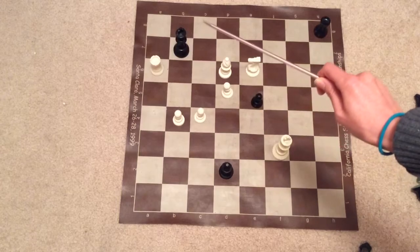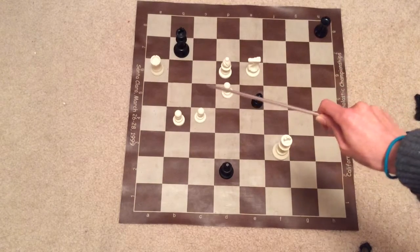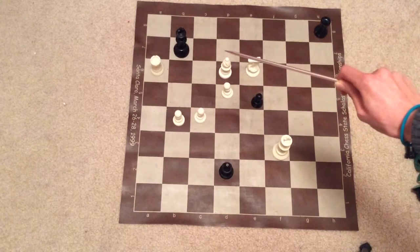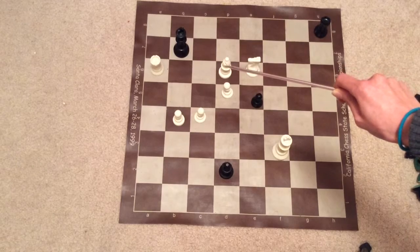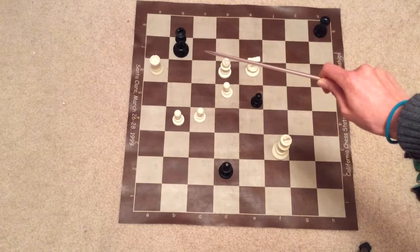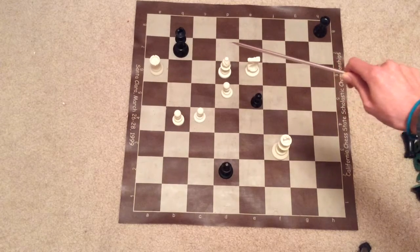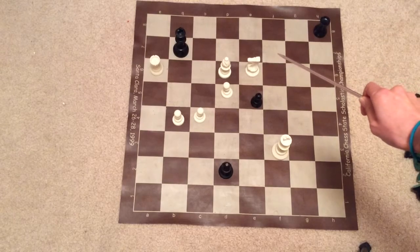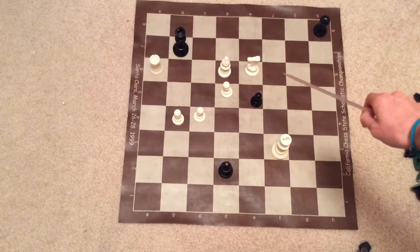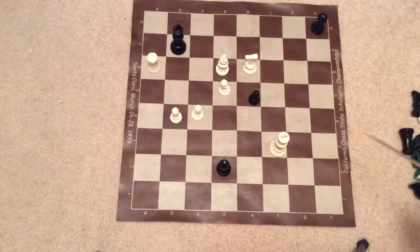Now, if the king is on C8 and the knight is on C5, notice that it's almost checkmate. Can you see the checkmate after we move the knight to C5? If the king is on C8 and you move the knight to C5, then the knight is controlling the B7 and D7 squares, and this bishop is controlling the C7 square. So, do you see the checkmate? To become a good chess player, you have to try to think a couple moves ahead. I'm going to go ahead and move the knight to C5.